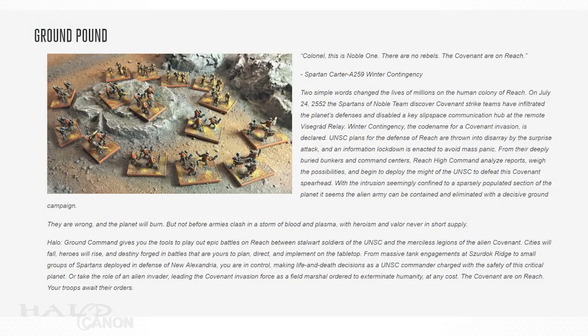Halo Ground Command gives you the tools to play out epic battles on Reach between stalwart soldiers of the UNSC and the merciless legions of the Alien Covenant. Cities will fall, heroes will rise, and destiny forged in battles that are yours to plan, direct, and implement on the tabletop. From massive tank engagements at Surdok Ridge to small groups of Spartans deployed in defense of New Alexandria, you are in control — making life and death decisions as a UNSC commander charged with the safety of this critical planet. Or take on the role of an alien invader, leading the Covenant invasion force as a field marshal ordered to eliminate humanity at any cost. The Covenant are on Reach. Your troops await their orders.